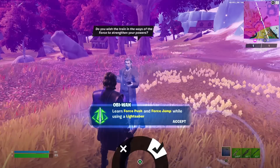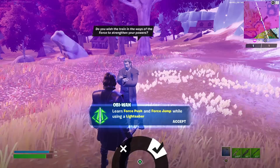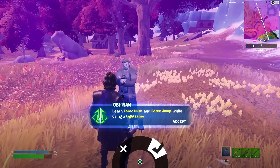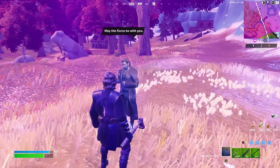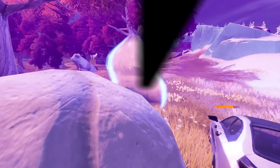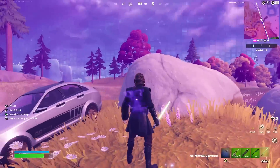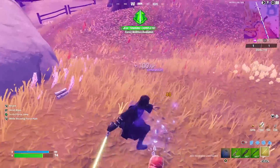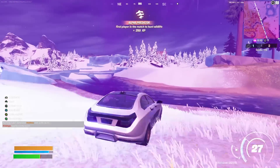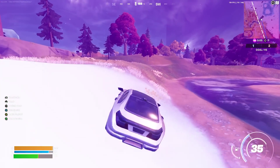Talk to Obi-Wan Kenobi — it's going to say 'learn force push and force jump while using a lightsaber.' Accept this, and he's going to open up a rift for you. You go inside the rift, and as you can see, I've just got myself a lightsaber just like that. I also got myself some force powers as well. There are a few different ways to do this and I'm going to explain every single one of them.